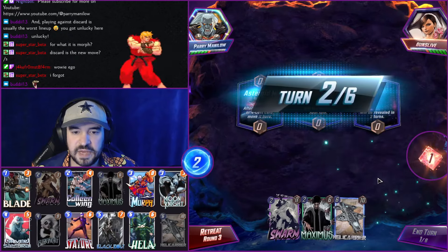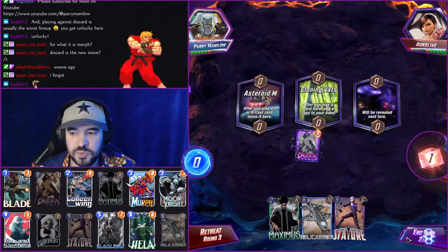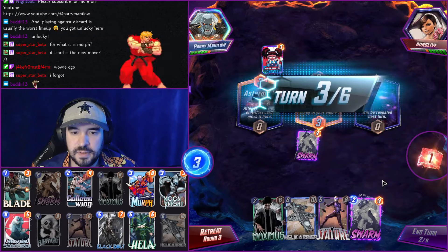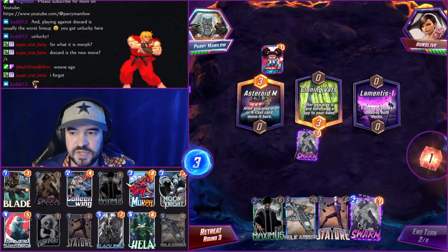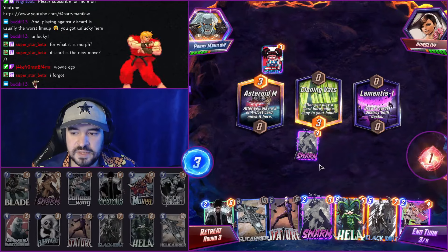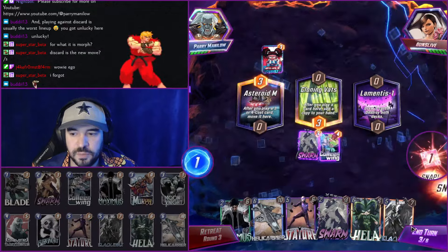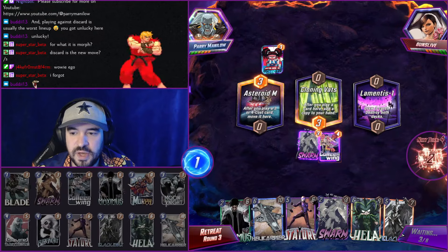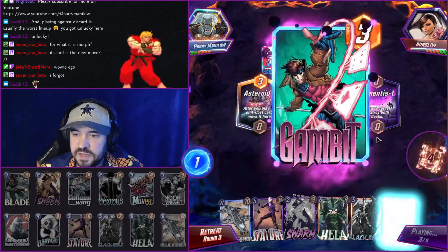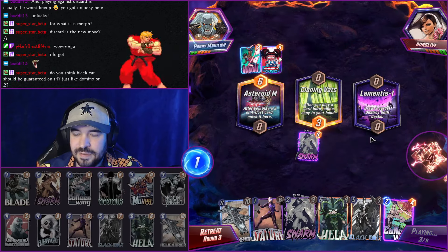I'm glad Black Cat's in this deck too — I think she's pretty damn good right now. Why not get another Swarming Hand? Stature is kind of backup if you don't get Hella. Stature is not the best right now. Colleen into Swarm though is pretty good — we have everything we need. We can discard our cards with Colleen here. Lots of Swarms. It hits Maximus, but we have another chance to hit it. Lots of Gambits, huh?